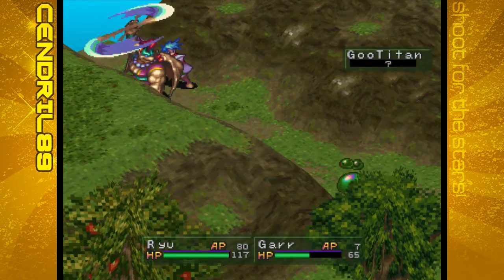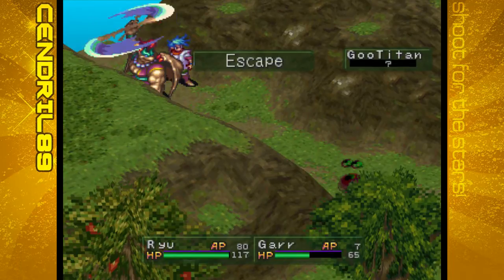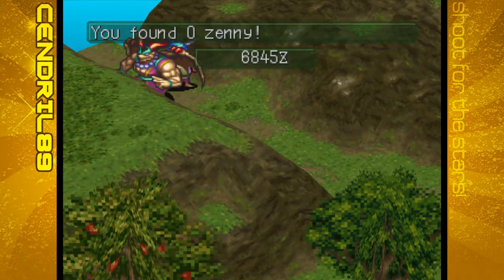The Goo Titan has quite a bit of HP, and it can escape, which is really annoying.